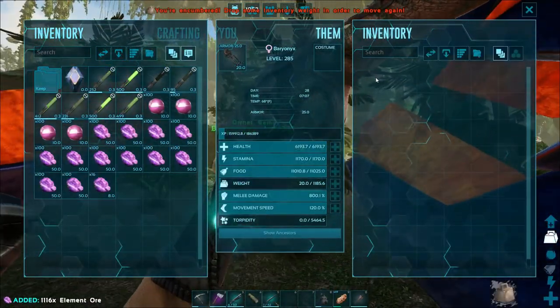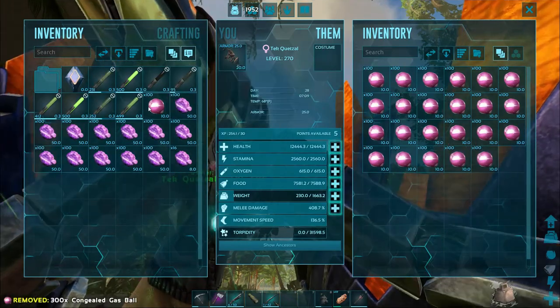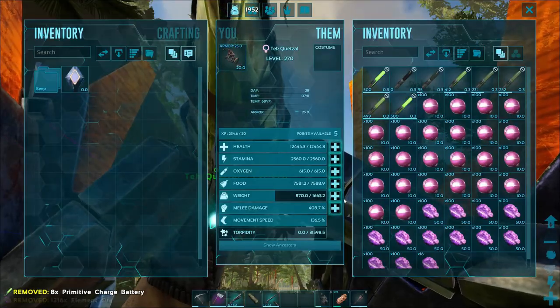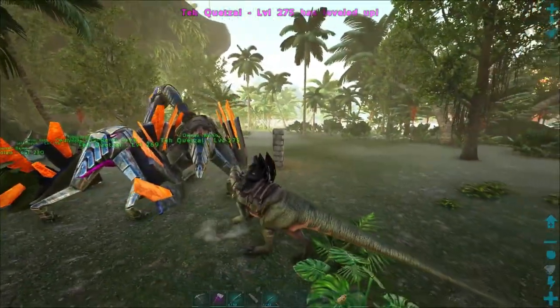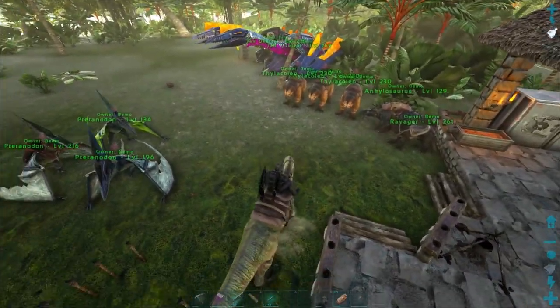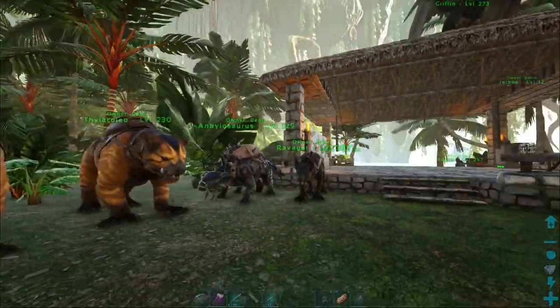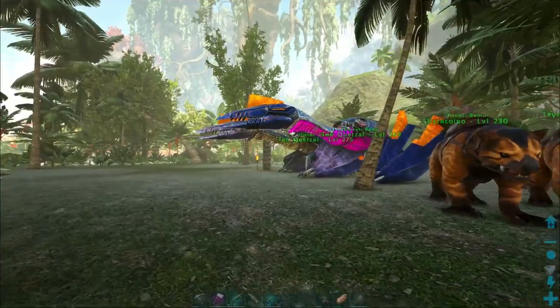What I'm wanting to do with the element sheets when we get them is get a tek generator and a tek trough - those are the main things. The tek trough will help us out with food because it's pretty much a mini refrigerator. And then the generator will just make it better for power because I don't like all the cords. The windmill is pretty cool but we'll probably hide the generator somewhere in the foundation.